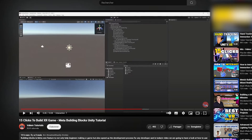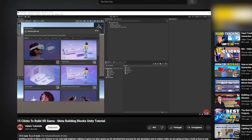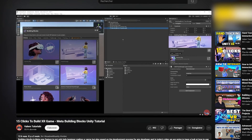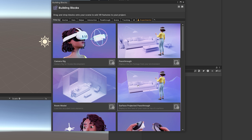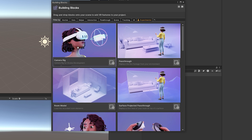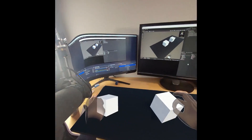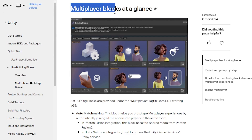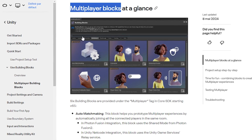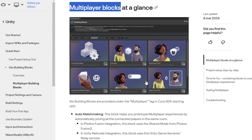Can you build a multiplayer VR game in just a few clicks? A few weeks ago I shared the new Building Blocks feature by Meta, which allows you to quickly set up your VR game by just dragging some blocks into your scene. It has blocks to show hands, controller, path through, grab object, poke… But in their latest update, Meta has also added building blocks to set up multiplayer for both Photon Fusion and Unity Netcode for GameObject.